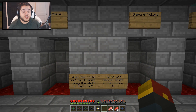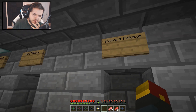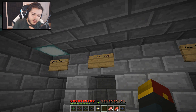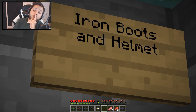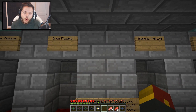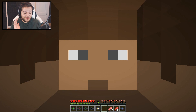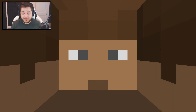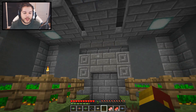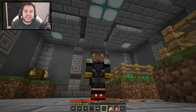What item could not be obtained using the stuff in the room? There was secret stuff. Well, we could have got a wooden pickaxe. I'm going to assume iron boots and helmet. Because there was stuff to make a crafting table, and then there was to have to turn this iron into iron ingots and make that into armor. There was enough to get a diamond pickaxe — there was wood and there was iron. We couldn't make a wooden pickaxe. It's a wooden pickaxe, and I'll tell you why. Because we need to make the crafting table, and then we have four pieces of wood left, and then you need to use two to make sticks, and suddenly you can't make the wooden pickaxe. Yeah, I'm smart.